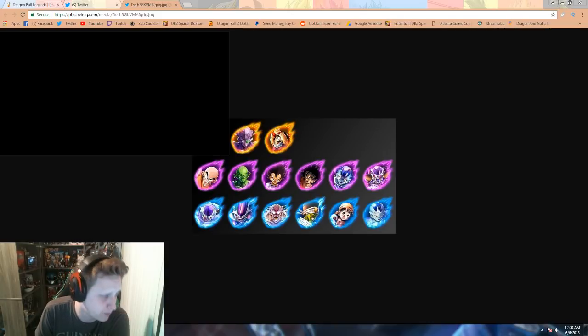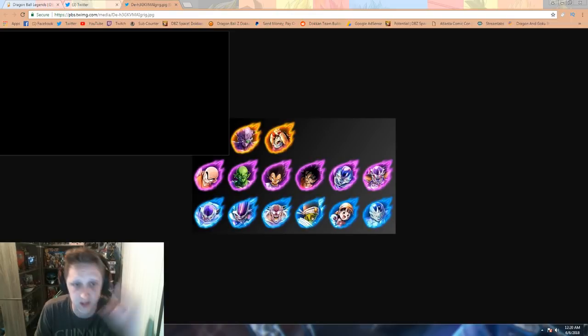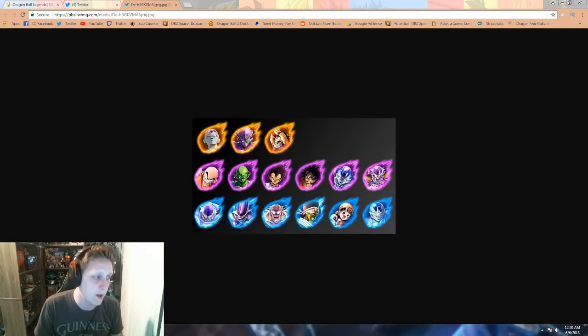The final sparking unit — let me just get rid of this black bar — is Full Power Frieza! Full Power Frieza is one of the three sparking units on this next banner. I am excited because I really wanted a Full Power Frieza on the first banner, but I was okay with them not having him right away since Super Saiyan Goku, Piccolo, Pan, and Vegeta were on it — five sparking units on the first banner.